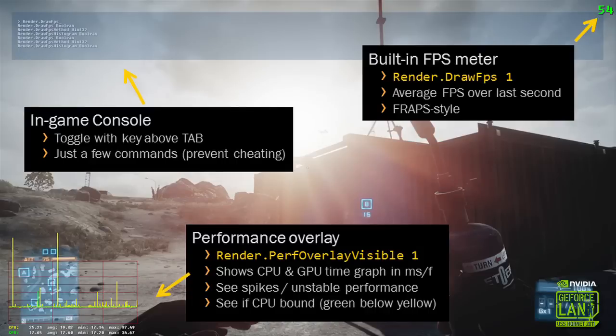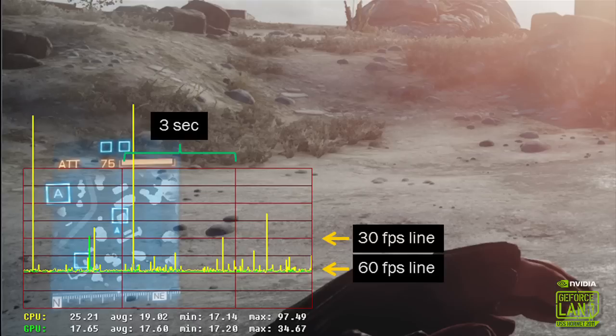We also have a performance graph — I haven't seen this in any other shipped game; it's part of our development tools. It shows a yellow and a green graph. The yellow graph is CPU performance per frame, and the green is GPU performance — each pixel is one frame, counted in milliseconds. You can see performance spikes, which can help identify if you have stable performance or a major problem. The middle line corresponds to 30 FPS and a little further down is 60 FPS. We saw a couple of big spikes from when I took a screenshot, since that takes quite some time to complete.